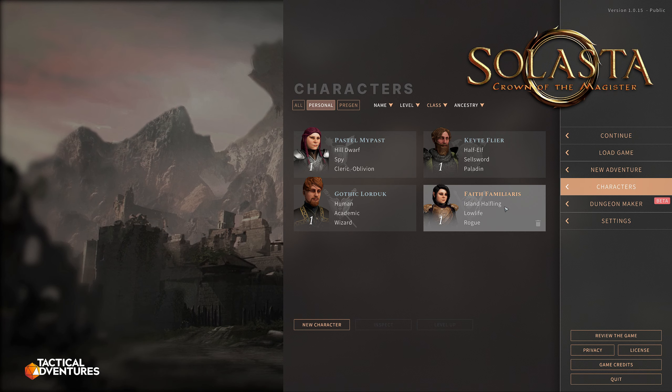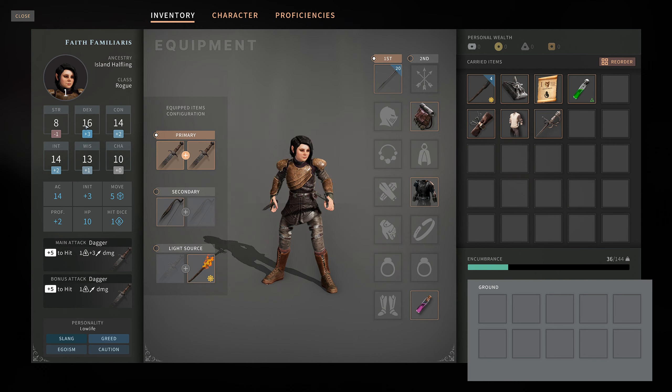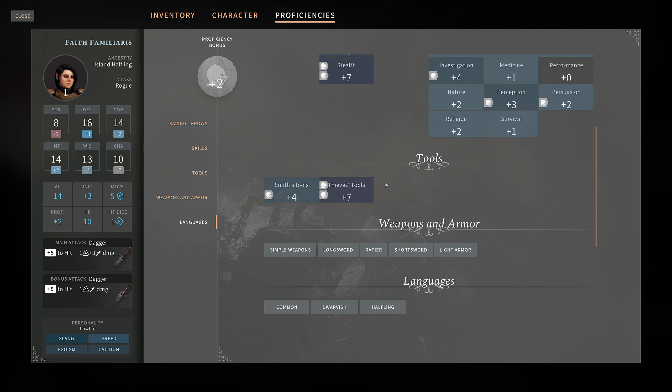We have Faith Familiaris, the Island Halfling Lowlife Rogue. So again, 16 in Dex for the main stats, 14 Con, 14 Intelligence, 13 Wisdom, all of your standard gear. And then for proficiencies, we have Dexterity and Intelligence saving throws as a rogue. We have Sleight of Hand proficiency, Investigation, Perception, some Languages, some Charisma skills. And we have Expertise in Stealth and Thieves' Tools, denoted by the double helmet flags — we add our proficiency bonus to those twice. We also have Simple Weapons, Longsword, Rapier, Shortsword, and Light Armor, as well as a couple of languages.